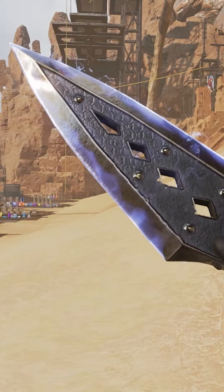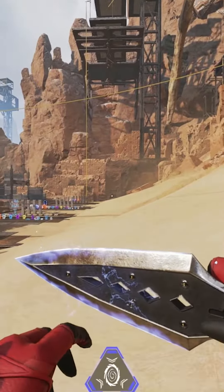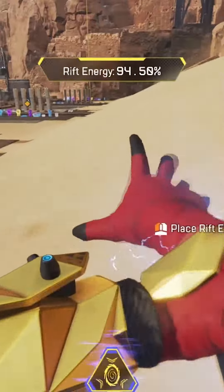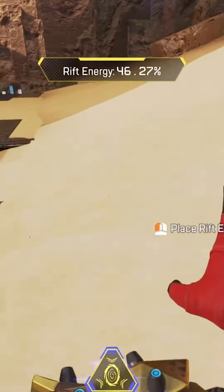I'm gonna show you a Wraith technique that you're probably not aware of. It's a portal technique that you can use to really confuse your enemies as they're coming through your portal and surprise them. For this technique you're gonna look down at the ground right before you ult, and then as you're running you're gonna be bunny hopping across.